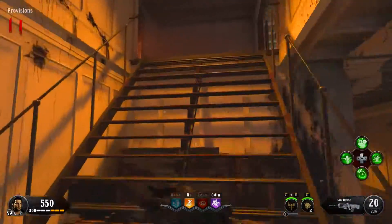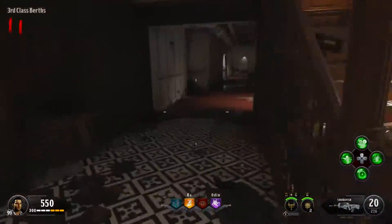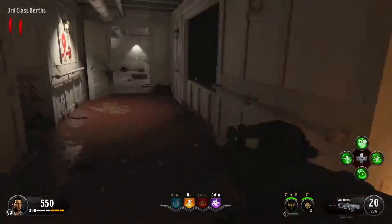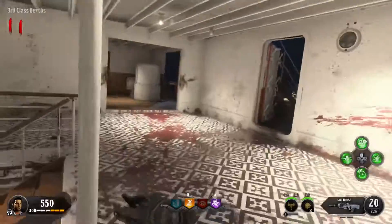If you want to swap between elementals, it's going to cost $6,000 each time, and all different ones will have different abilities that you can fill out for yourself. My favorite so far is the fire — I find the ice one to be weak, but let me know down in the comments what you think.